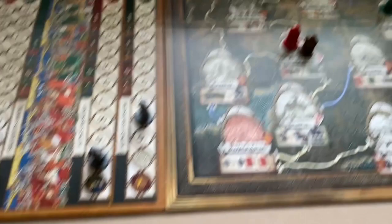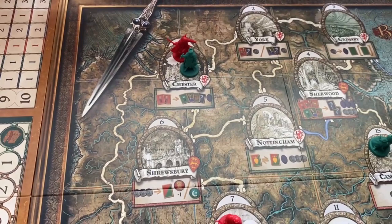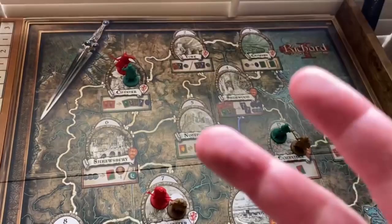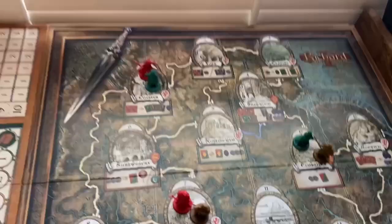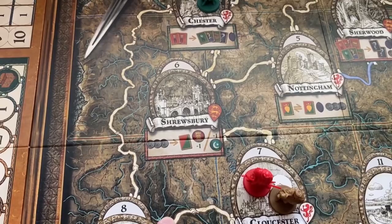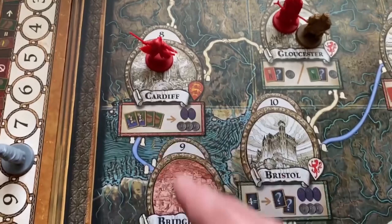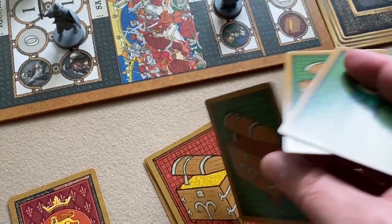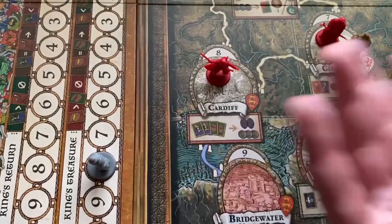Robin Hood is at York and without a horse can only move three spaces. He moves one to Chester, then forfeits one movement point to draw a random card from the Sheriff of Nottingham's hand as he passes through. With only one movement point left, he moves to Cardiff. He'd need two green chests and two green hourglasses for the Cardiff encounter but doesn't have the hourglasses, so he can't perform the encounter — his turn ends.